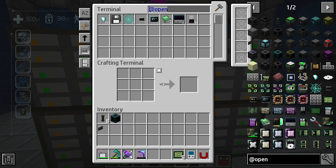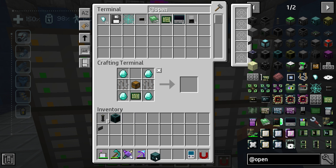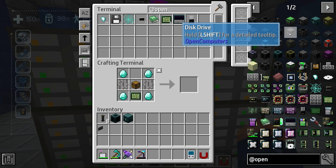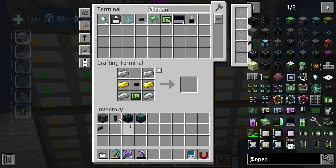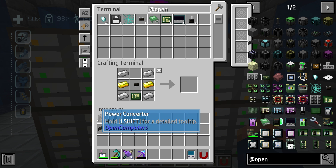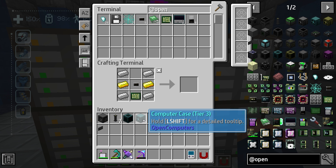So there's all of our circuits ready to go. That should mean we have everything to make a computer case tier three. All right, so we also need a power converter. I think we have everything for that — there's our power converter. It kind of goes along with our cable. This is how we're going to get power into Open Computers. So the power converter goes into a cable, connects with the screen and the computer case.